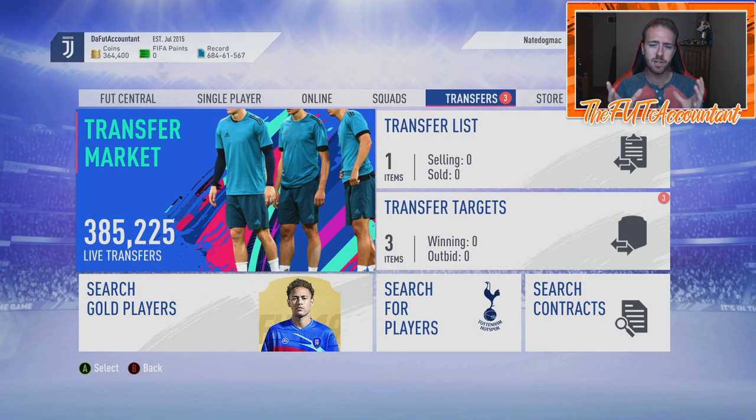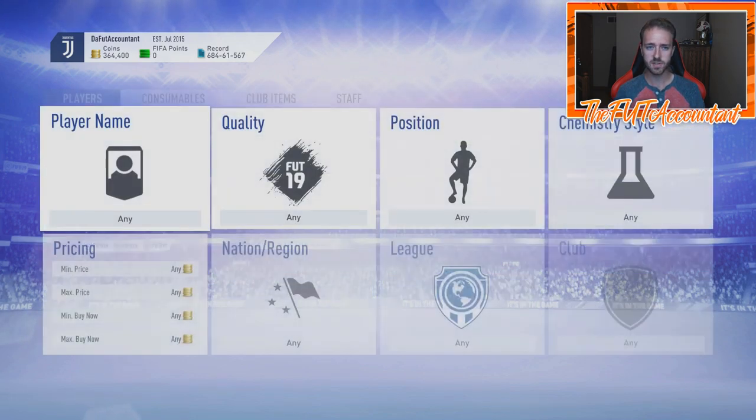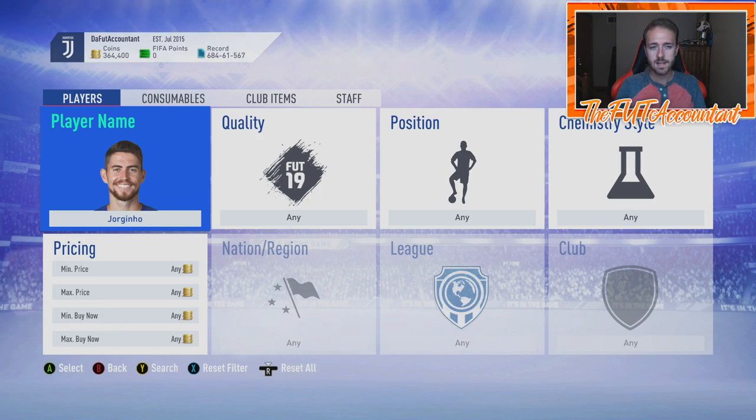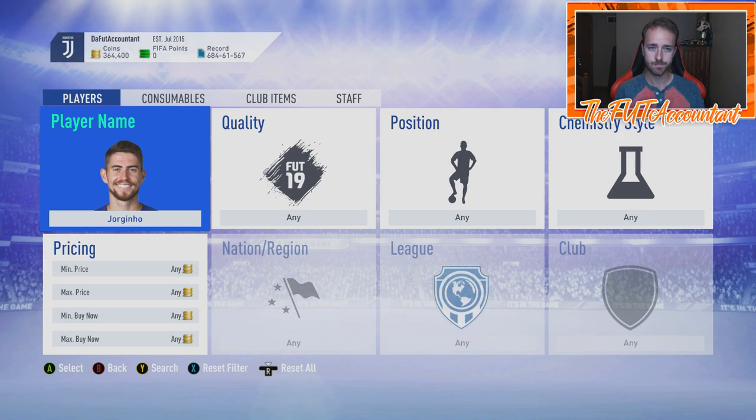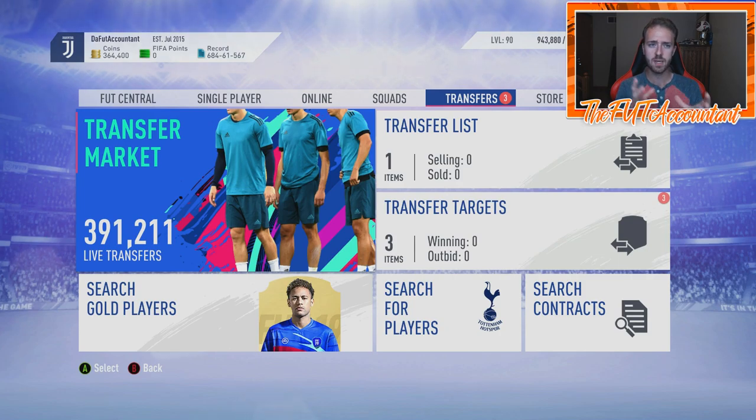I'd recommend looking in that 2k to 15k range for cards to flip. Think about yourself early on — you might only have 50,000 coins. You can buy ten Callum Wilsons at 3,000 coins, spending 30k, and still have coins to trade with. It's not worth putting all your coins into two Jesse Lingards at 10k each to make 5k profit overnight while having nothing left to trade with. Be conscious with your budget and use good coin management early in FIFA.